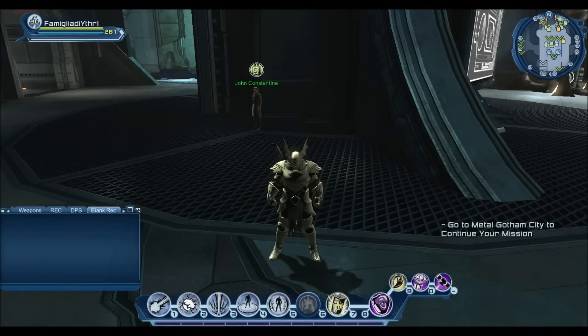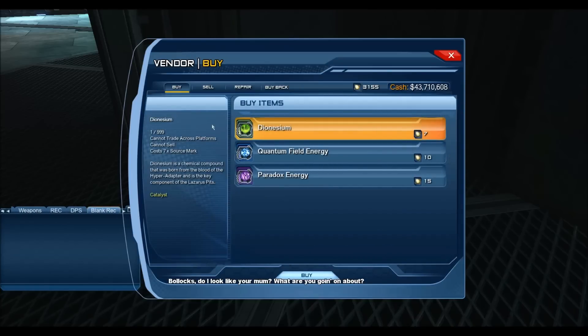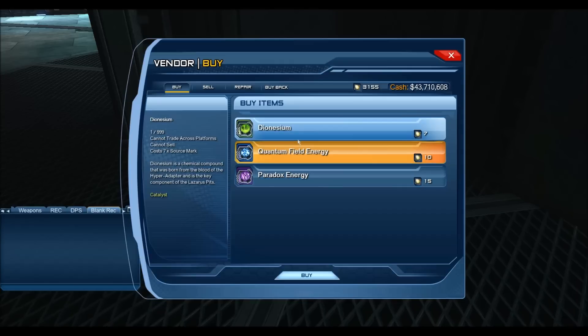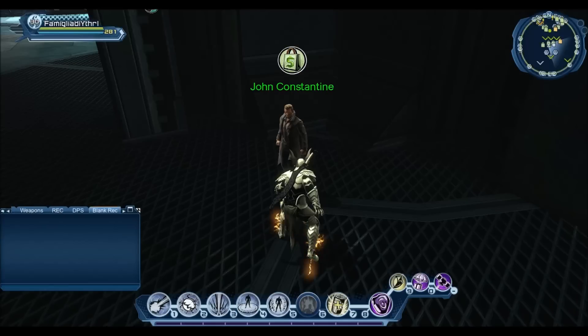One of the changes I want to address is augments and catalysts. If you go to John Constantine, all the catalysts we're used to seeing on live server — the whole inventory worth — those are all gone. All the catalysts have been converted and merged into three: Denisium, Quantum Field Energy, and Paradox Energy. If you still have catalysts, you can't use them anymore, but you can consume them — right-click or square button on PS controller — and that'll give you source marks. You then get the source marks and buy the ones you actually need. That's why all those marketplace catalyst packs are missing from the broker — they didn't want everyone buying a whole bunch of useless ones and having to trade them in later.